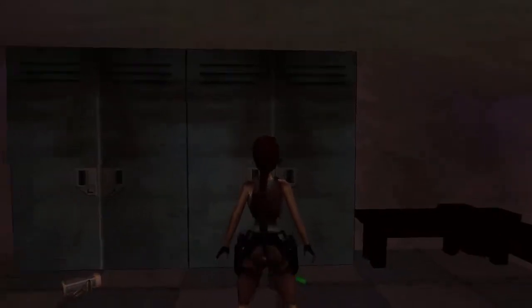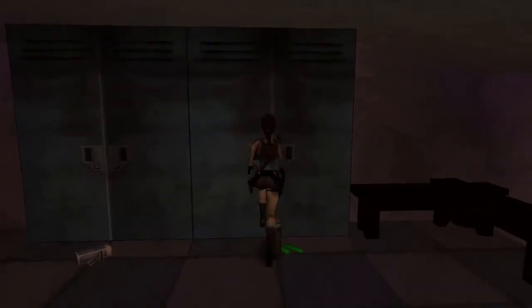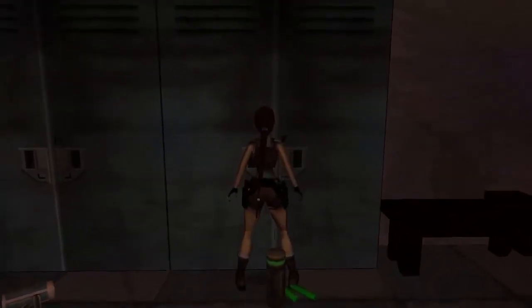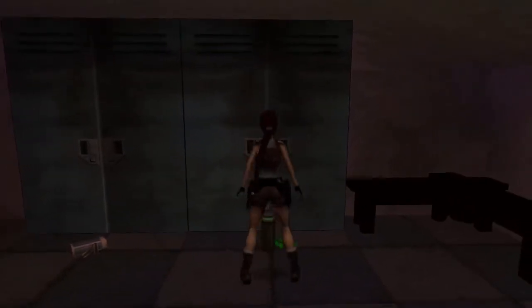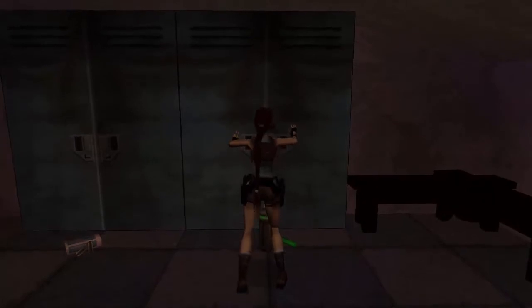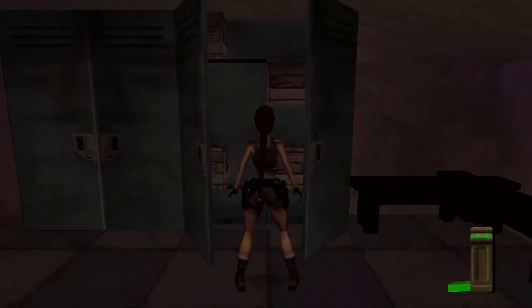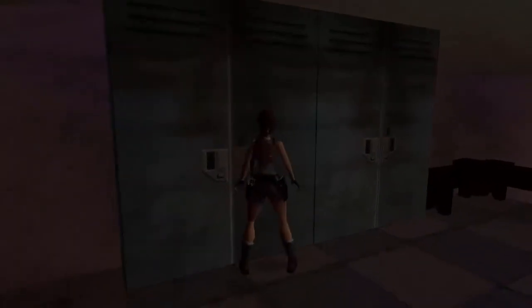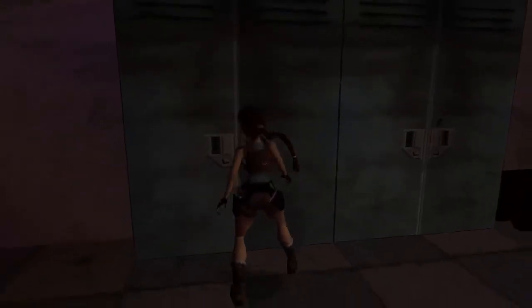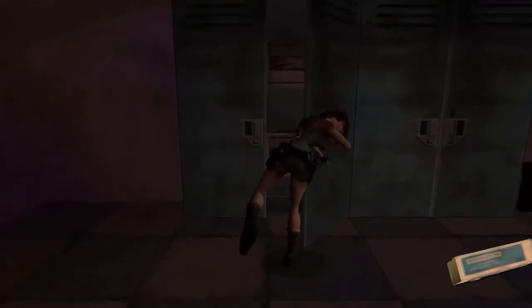Now, I've got a trick. Instead of just picking up the flares and the revolver bullets you see on the floor, go to the right cupboard and then take two steps back from it. She should open up the cupboard and not pick up the item in front. She picks up the two items that were on the floor. But when you open this next cupboard to the left, you will also get some more revolver ammo and some more flares.